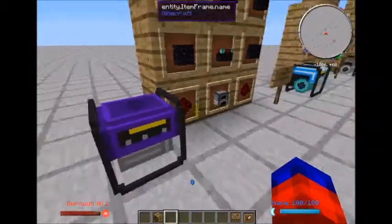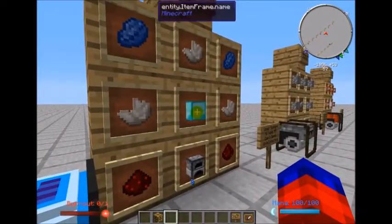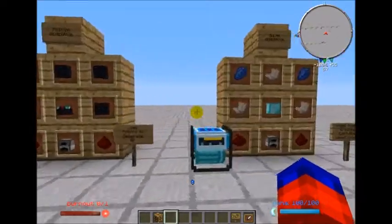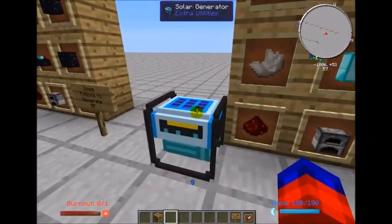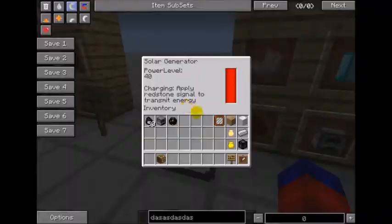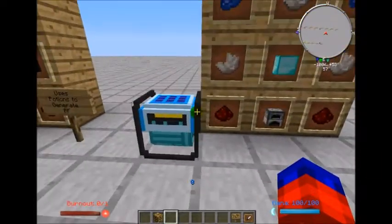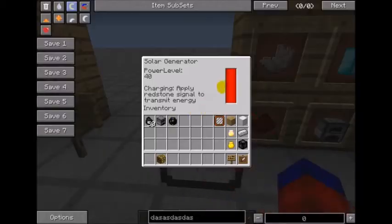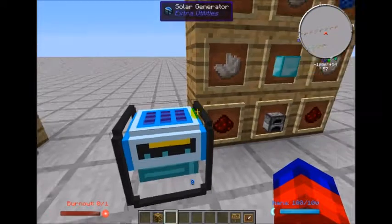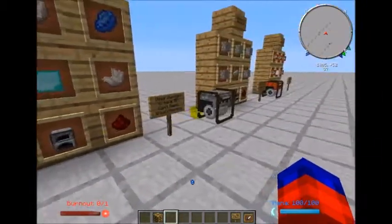This is the solar generator — by far probably the most expensive, requiring nine diamonds. The benefit is that you can put it outside and it'll just generate power. The drawback is that it can't charge while it's distributing energy, and it can't send energy while it's charging. So if you've got something that runs only at night and want this charging up during the day, that may be perfect for you — it's a no-fuel alternative to generating RF.